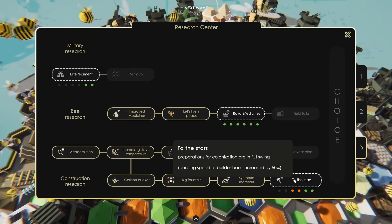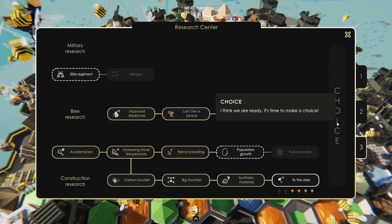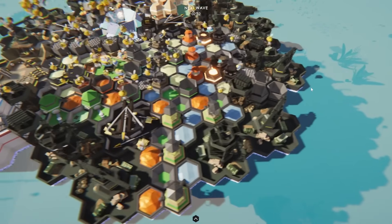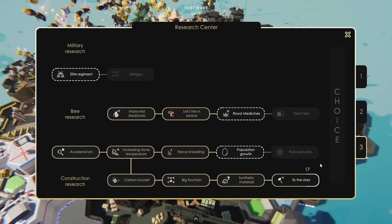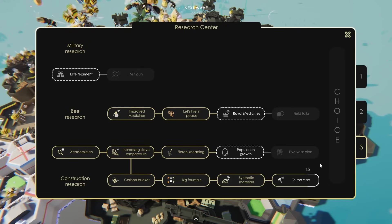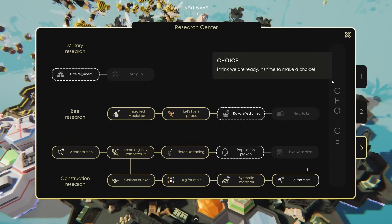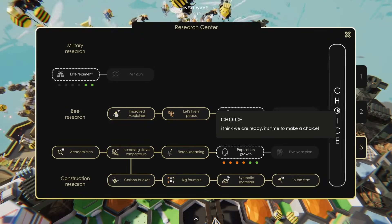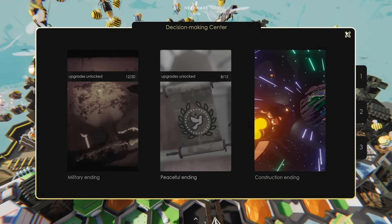Let's go ahead and get to the stars so we can see how many more unlocks we need to get the choice that we want, because we're almost there. Thankfully our structures can create a lot more resources now. Just 15 more seconds on this research, which is right before the wave — that's good. Three, two, one — the choice is ours! Oh hey, we actually can get it — nice, right before the wave shows up.